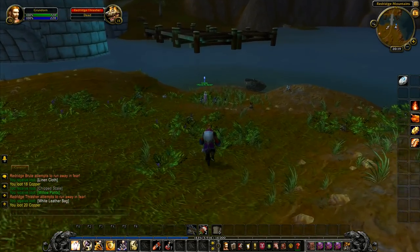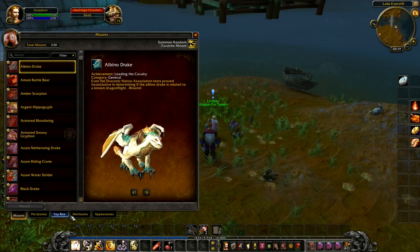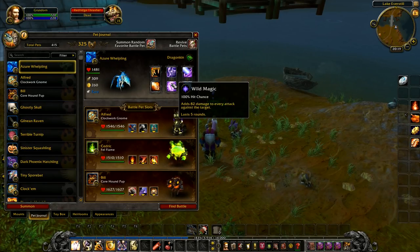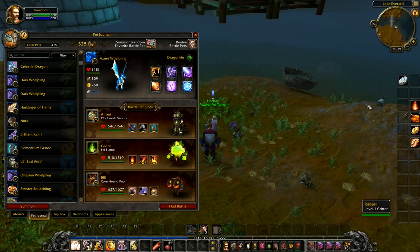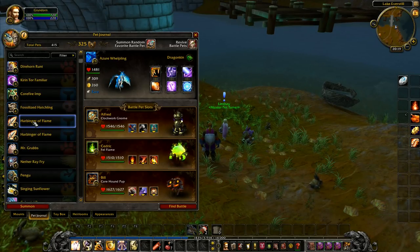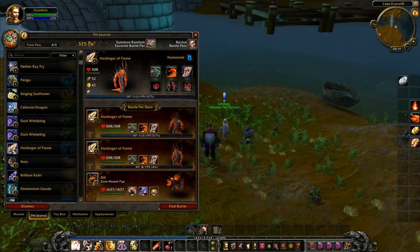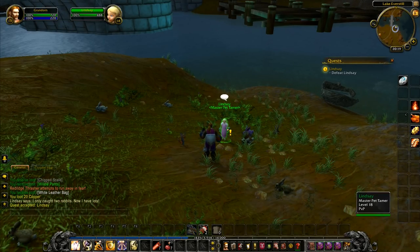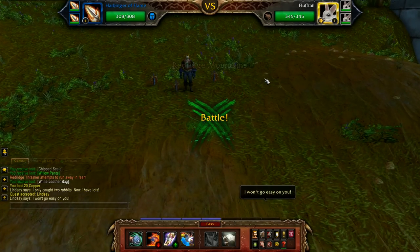First we're going to go to Lindsay the master pet trainer and see what we can do. Let me go to my collections — not the toy box, the battle pets. My pets aren't the group I wanted to use. What level are her creatures? They're level fives and mine are level threes. I've got two level fours. I have an add-on that lets you manage groups but it's not active at the moment. We get 2400 XP if we defeat Lindsay.